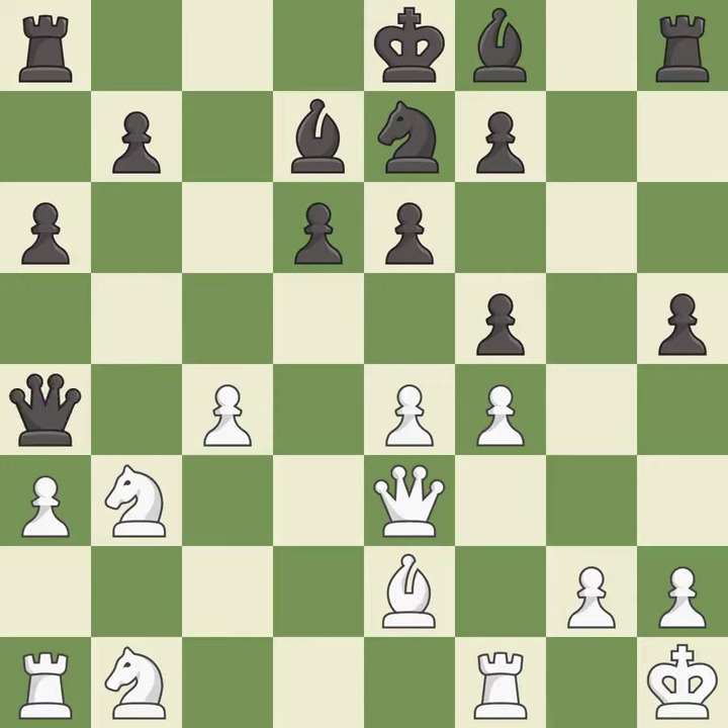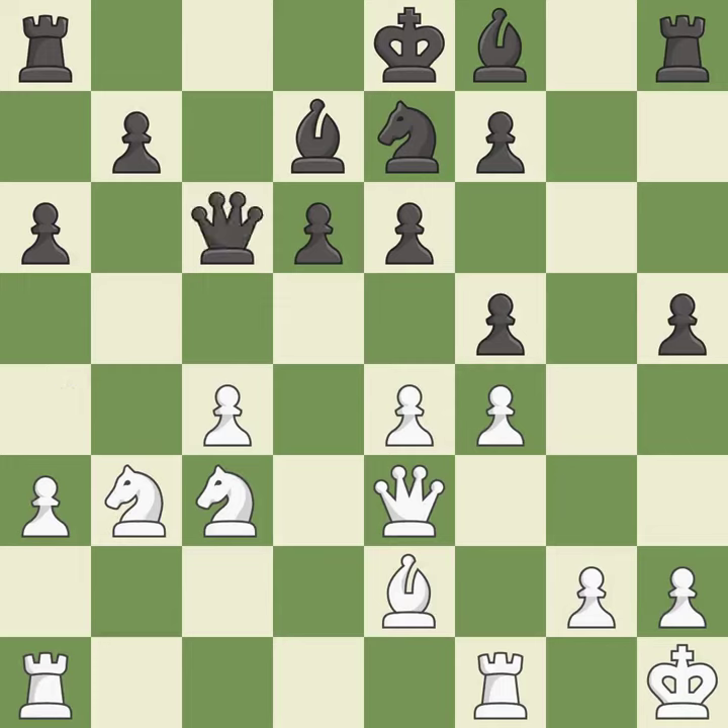This moves the queen to safety. This threatens to create a passed pawn — it is best. This wins a tempo by threatening a queen and forcing it to move away — it is best. This move puts the queen on a safer square. This threatens to pin a knight — it is best. This misses an opportunity to win a tempo by threatening a queen — it is an inaccuracy. This activates a bishop by developing it off of its starting square; this is the only good move.